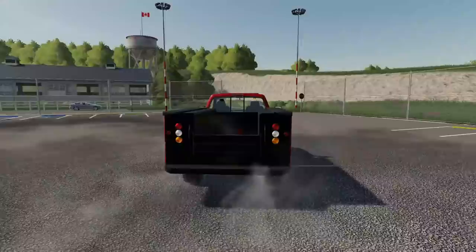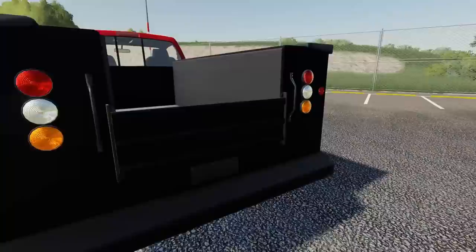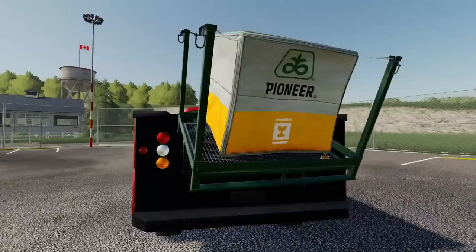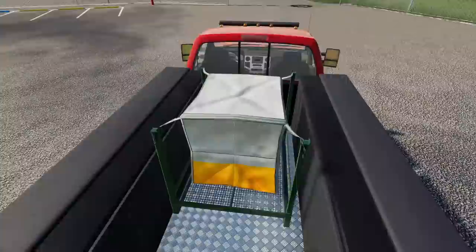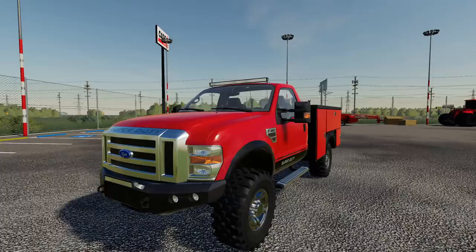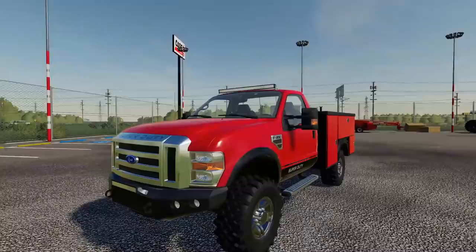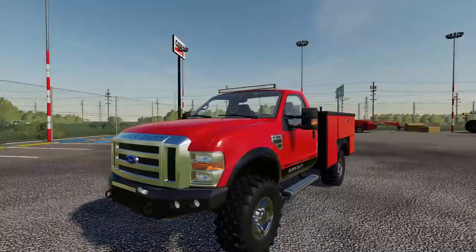Unfortunately it does not have vehicle service capability, but what's cool about this bed is it doubles as a fuel tank — you can fill it with diesel or gas and take it out to the field. You can also put seed in the back; a seed pallet fits sideways. So if you want to bring out seed to the field and fill your tractor up at the same time, this bed is perfect for that. Anyway, that was the Lizard F350 Super Duty — out on all platforms by Agritona Modding. Link to the mod is in the description. Let me know if you want to see more mod reviews — hope y'all enjoyed!